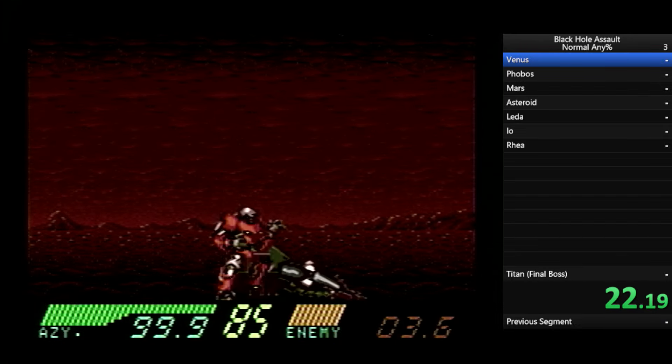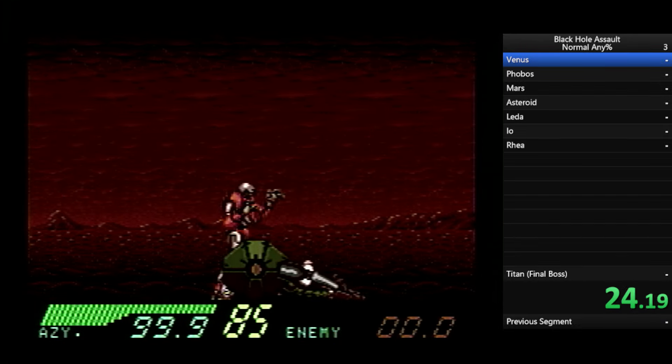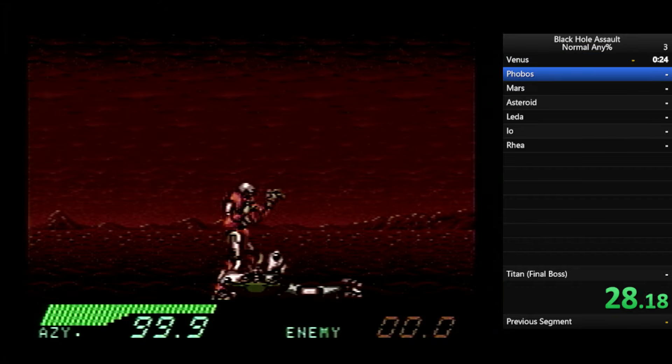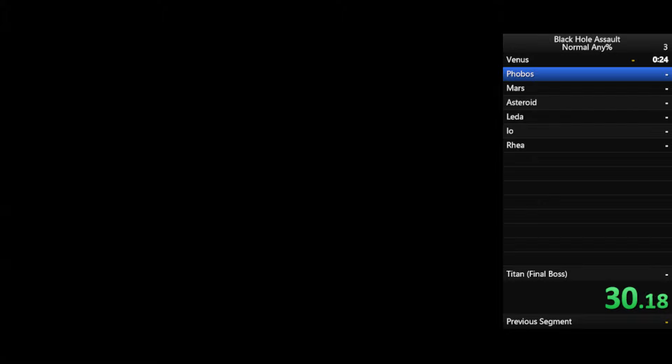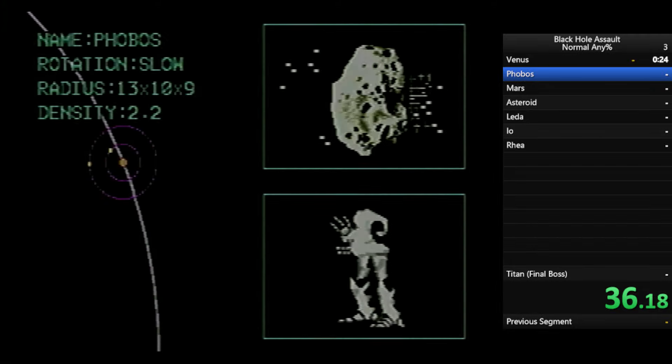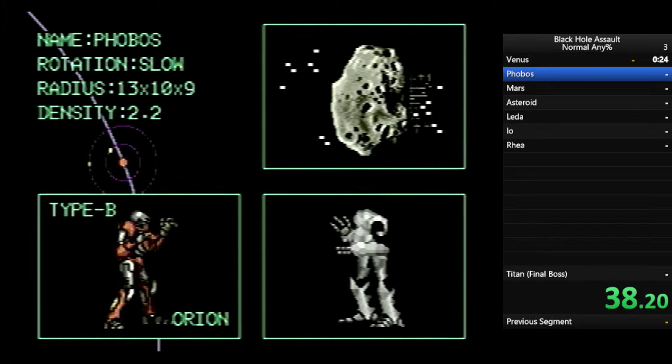The first thing you saw me do at the start of this match is press start, and you might have seen me adjust the meter on the left. That meter determines how fast the game is — if you put it to the bottom, it's fast; if you put it to the top, it's slow. Obviously for speedrun purposes, you want to put it as fast as possible, so you put the meter all the way down.